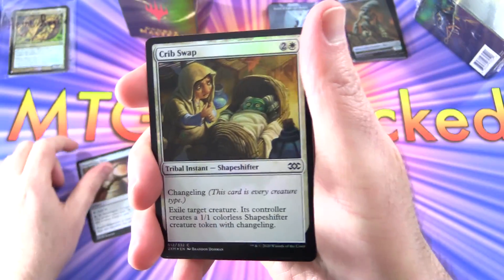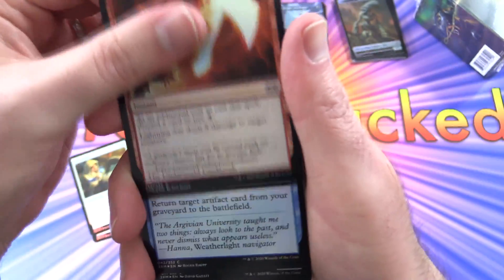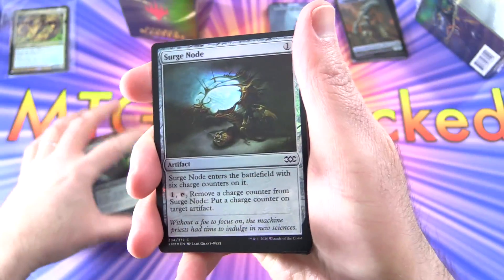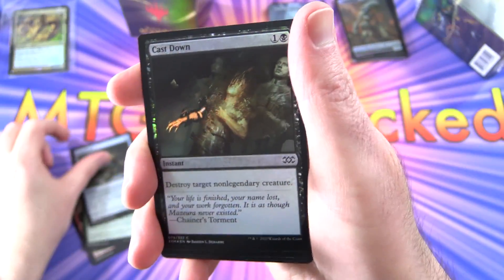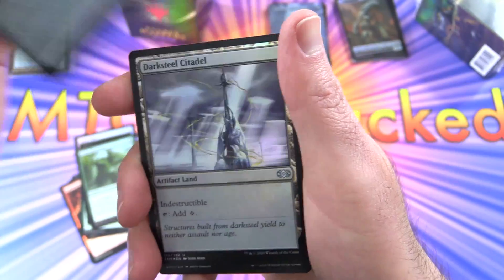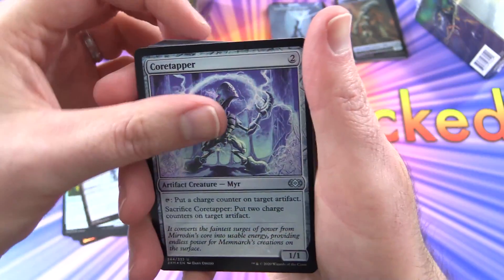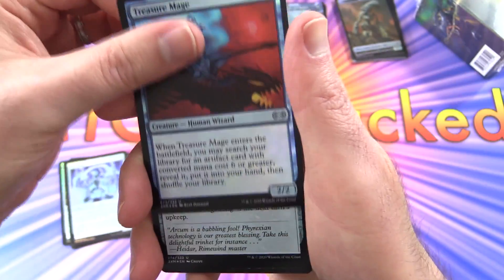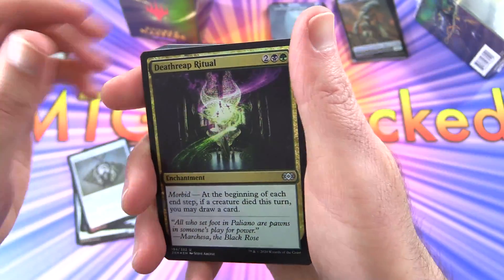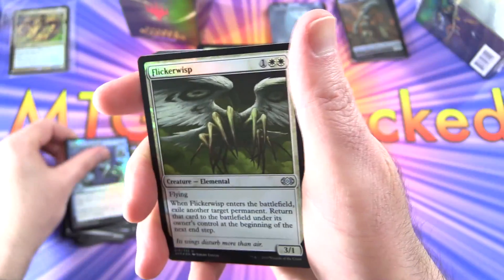We have Magnifying Glass, Crib Swap — I like the little alien thing in there. Lightning Axe, yes! Giving in Restoration — some nice old school artwork there. Whisper of the Wilds, Surge Node, Cast Down — looking pretty nice in foil. Elvish Aberration, Gleaming Barrier, Darksteel Citadel — fantastic foiling. Core Tapper. Some of these I'm not that familiar with. Treasure Mage, Mishra's Bauble — that's a nice uncommon, in foil no less. Death Ritual, Trash for Treasure, Thirst for Knowledge, Flickerwisp, Cancel's Judgment.